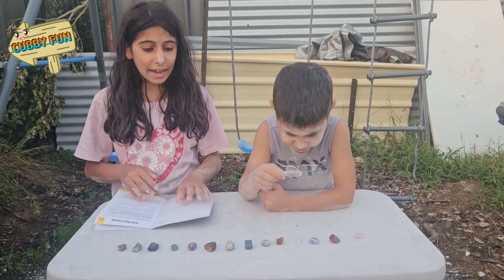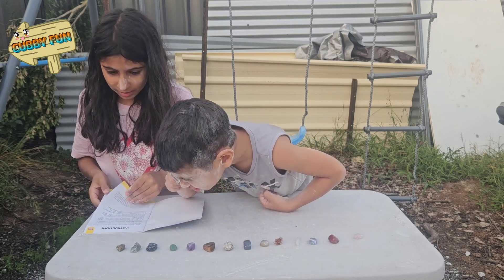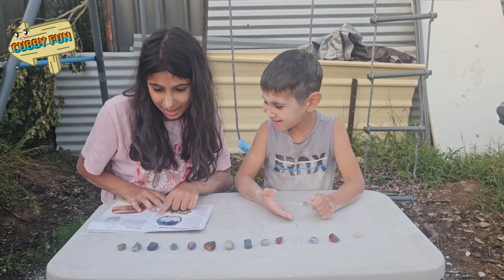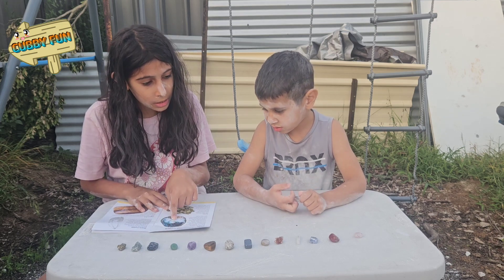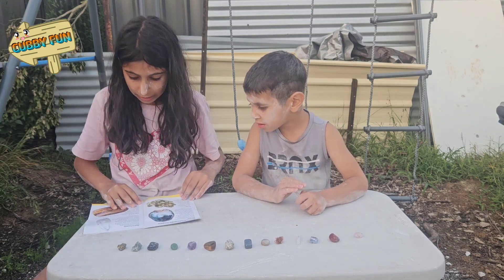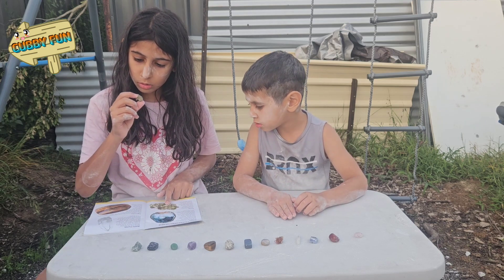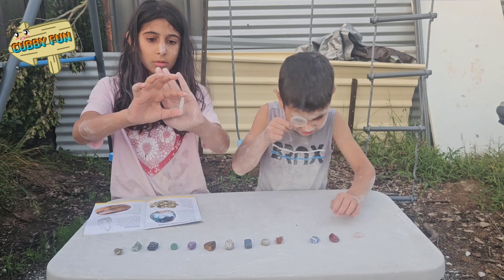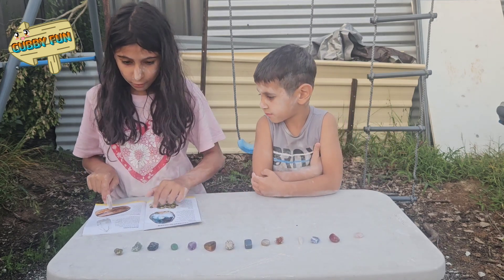We'll just tell you all the things. So there's Geodes — the geode actually has something inside of it which means you have to crack it open. Then there's Pyrite — I'm pretty sure this is Pyrite. Then we have a Quartz Crystal. Then we have a Tiger's Eye. An Amorite — this is my favorite. Then we have Amethyst.